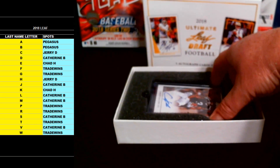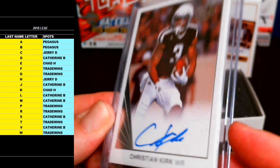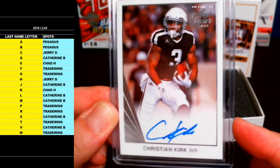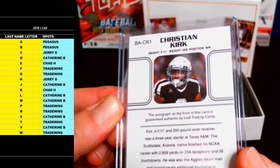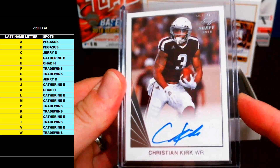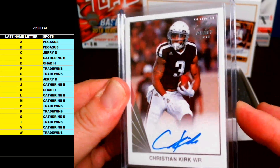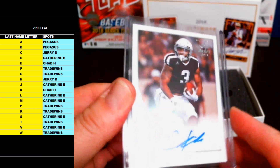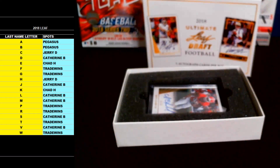Number four and we got another silver — letter K, Christian Kirk, going out to Chad H. Christian Kirk, wide receiver — that's a nice one — wide receiver from Texas A&M. Christian Kirk silver, no numbering on it though. Definitely very nice, on-card rookie auto. He got drafted by the — Redskins maybe, can't remember, I think he got drafted by the Redskins.